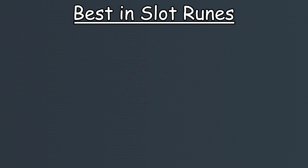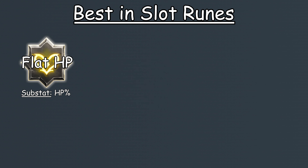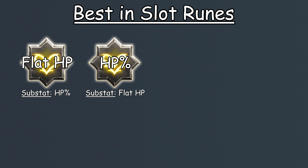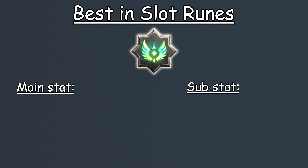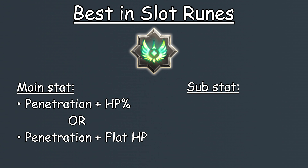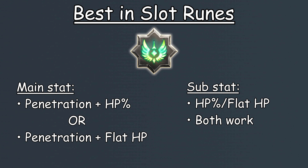For runes, the optimal setup would be 1 flat HP rune with a subset of HP%, and 1 HP% rune with a subset of flat HP. Additionally, both runes should be at minimum 6-star runes with an epic plus rarity, as well as their stats being equal to or higher than the one presented on screen. For mythic rune, the optimal setup would be to run either a penetration and HP% mythic rune, or penetration and a flat HP mythic rune. With either choice, their subset should be flat HP or HP%, though don't worry if you don't have this subset — it's not make or break.